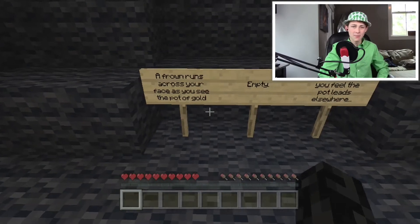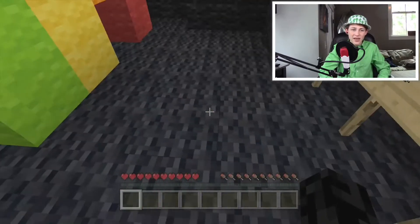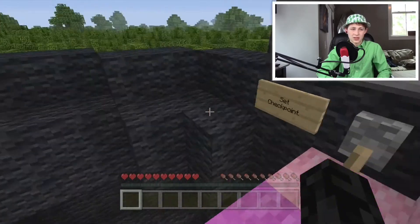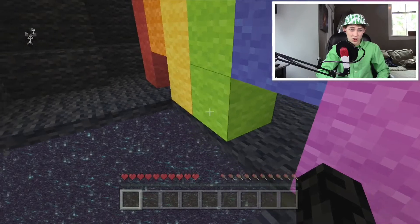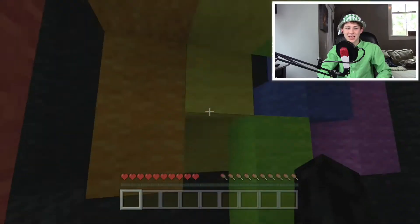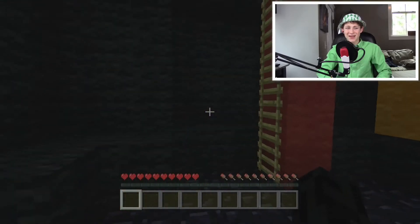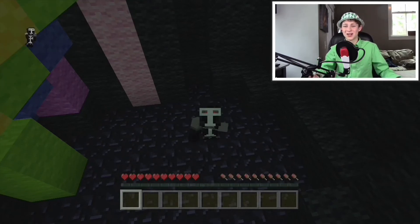'A frown runs across your face as you see a pot of gold empty. Although you feel like the pot leads elsewhere.' Wait, hold up. What? Set checkpoint flip. That's not the end of the map! Oh no. Oh gosh. Are you kidding me? My hat fell off. It says set checkpoint - so where am I supposed to go after this? 'You don't hesitate to risk your life and jump in.' There's literally an end portal right here. What? Did they build parkour in the end? The pot of gold just transported me to the end and it is super dark. Is there more parkour in the end? That would be insane doing parkour over the void. That would be scary - and I can't even do this basic ladder parkour. So I think I'm going to have to end the video there for today. This was such a fun map to play for St. Patrick's Day and I hope you guys did enjoy this video. Thank you guys so much for watching. Bye. And almost forgot to say - happy St. Patrick's Day!